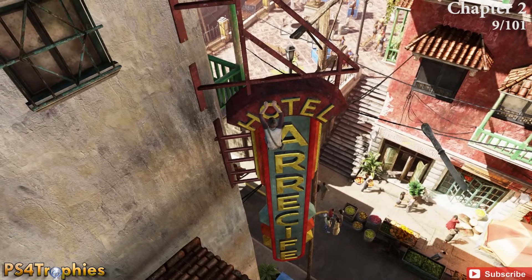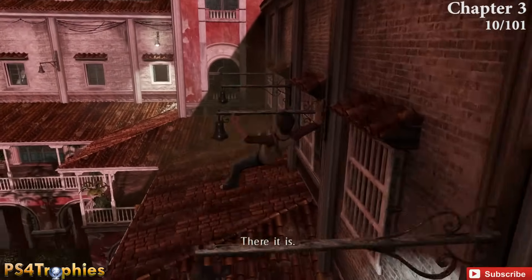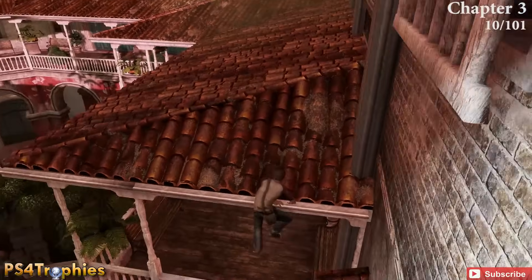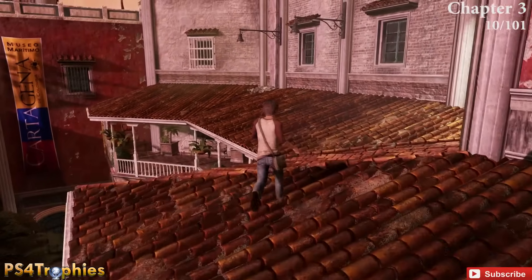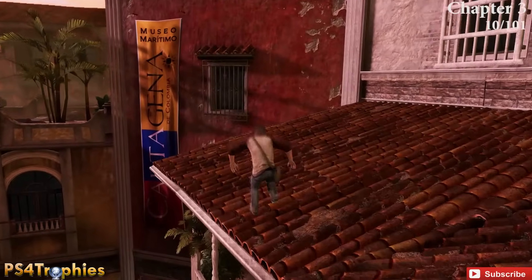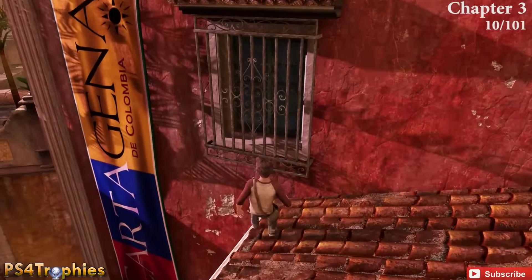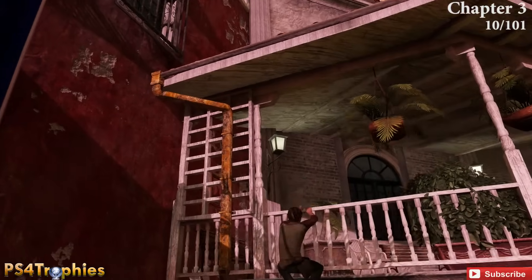That's it for Chapter 2. Moving on to Chapter 3 — you're going to jump across, hold on to this roof, and go to the opposite side. Drop down and the treasure will be right in the corner.